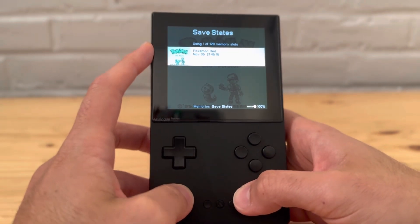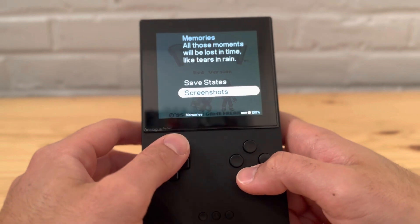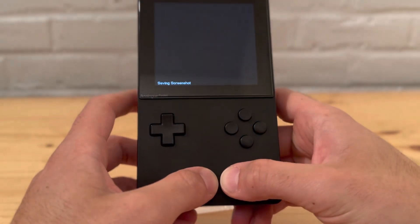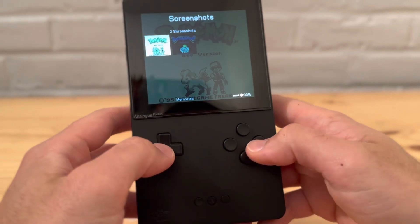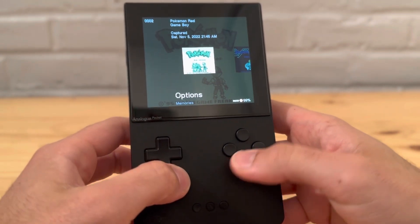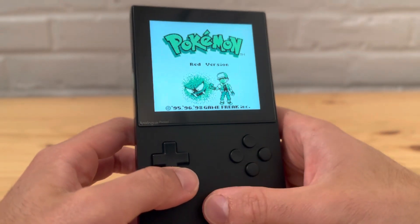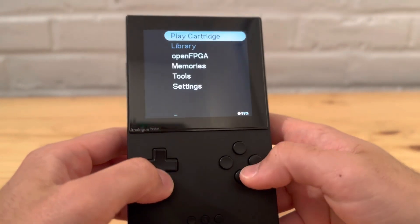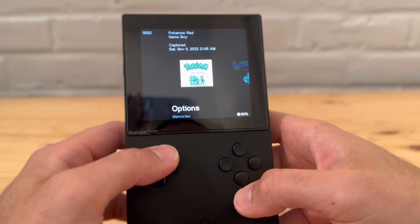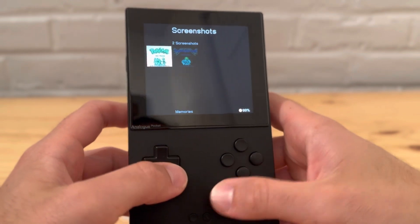Let's go to Memories — there you go, you can see it right there. One thing to note: you'll have save states for cartridges and save states for open FPGA, but the screenshots will all be there together. To take a screenshot you press the Analog button and Start at the same time. You can go through them all — I wish you could make it full screen, but it looks like this is as big as it gets. You could probably offload them to SD card too, which is pretty cool.